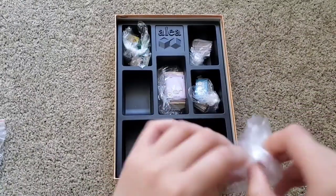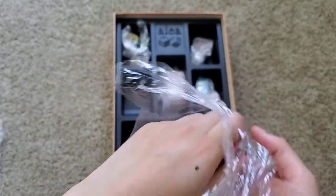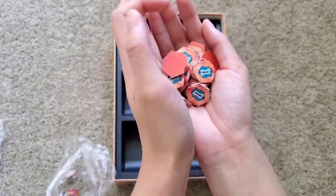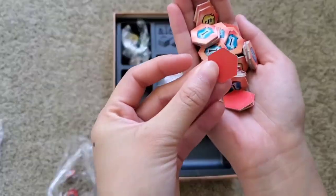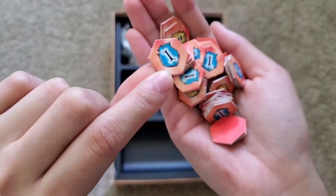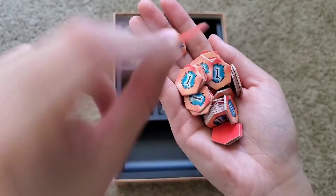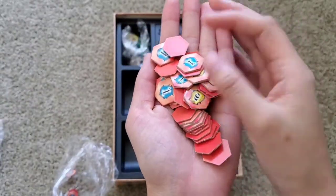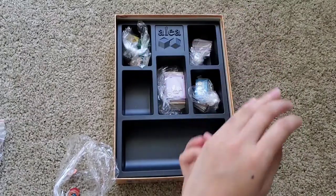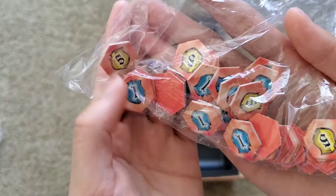I think these are the victory points. So you have one — they're red on the back — so one, and then there's a five, it's also red on the back. I believe there was a ten... or not. Maybe I'm just... yeah, there's no ten, I thought I saw one. It's just ones and fives.